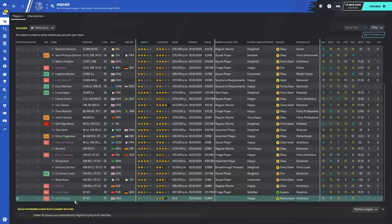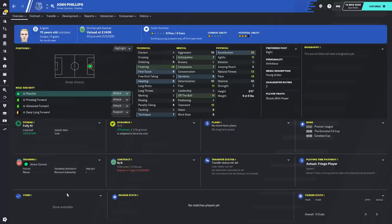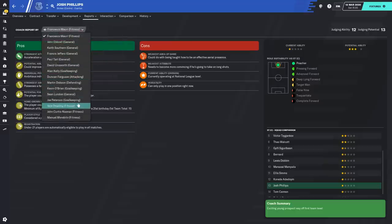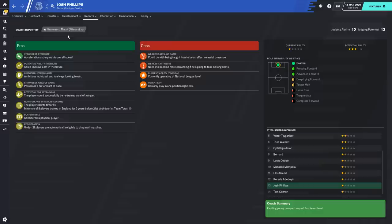Once the player joins — and this literally took a day — rather than waiting ages for a scout report during which time he might have left, you can look at his report, check his potential ability, and see how he fits in your team. You can also look at the coach report to see if there are any differences. Make sure your coach reports are by good staff, and that your scout report is solid in terms of judging potential ability.